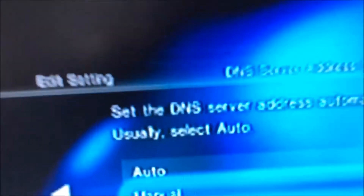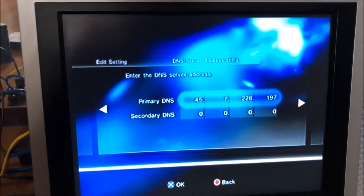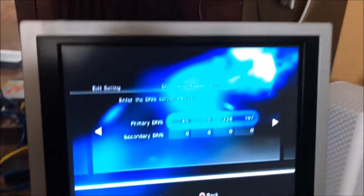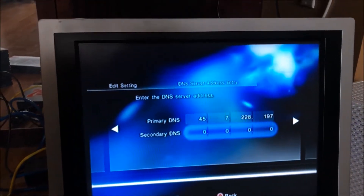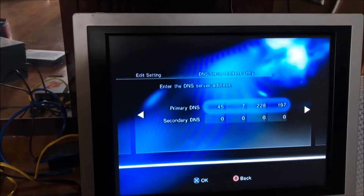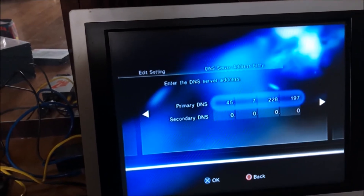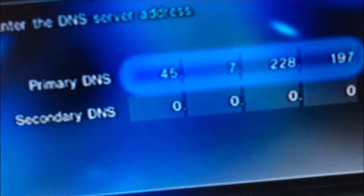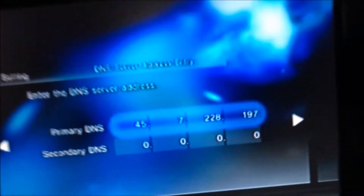Now, here is the thing — DNS servers. They're basically like entering codes to go to different servers in different places. Secondary DNS actually doesn't even need anything. There are different codes you can search online — I'll show you an example website later. The code I have here, I found four of them. This one works; I know for a fact because I've used it to play online.